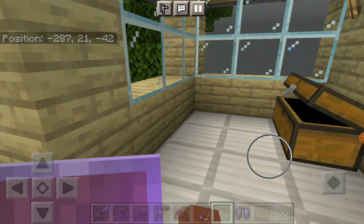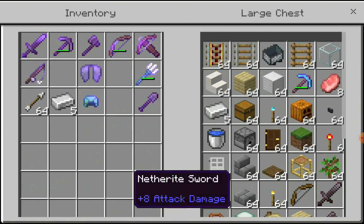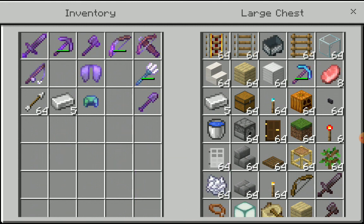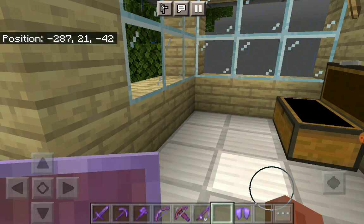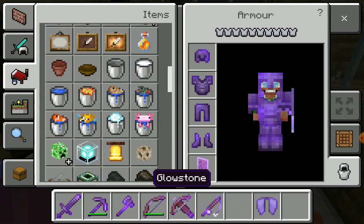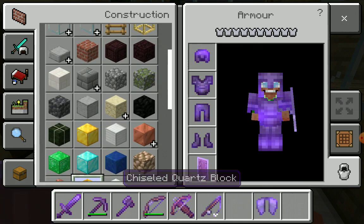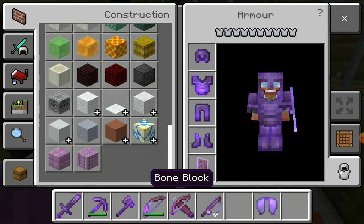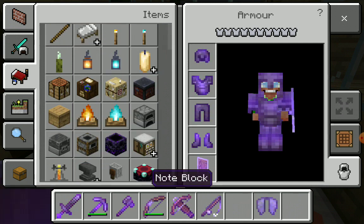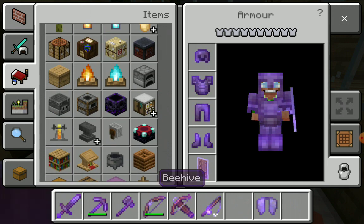I don't even have a bed in here. Whoa, it's a chest full of junk. Maybe not so much junk. Let's get out a bed. I kind of want to sleep through the night. Is it night? I can't even be sure. Block of raw gold — was that an update? Like ten days ago, yesterday or something? Because I have never seen the block of raw gold or the candles before, and I was playing after that update.